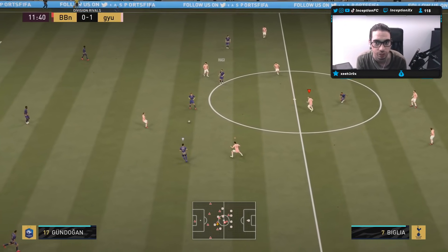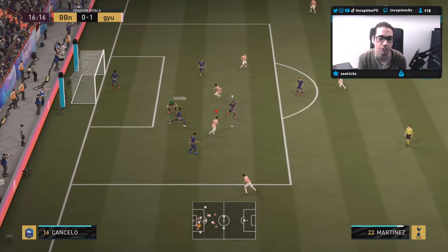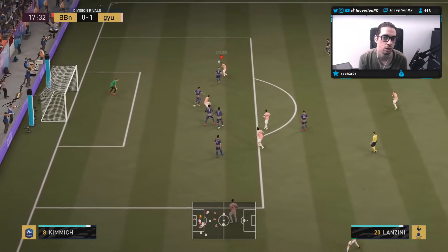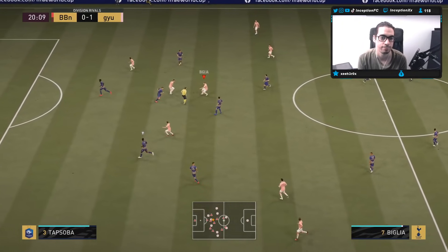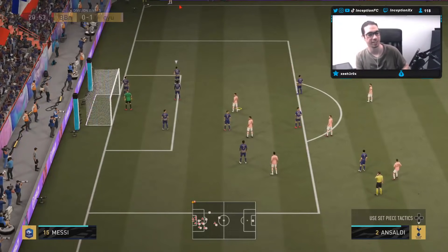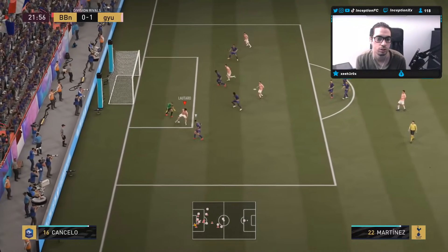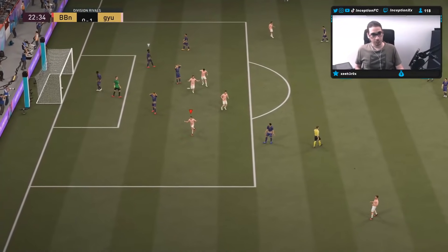That strike he took was actually pretty solid against Alphonso Davies. I shouldn't have taken that touch — that was bad by me. Lataro moves well there too. Kimmich with the block! That strike on his right foot was sick. I did the skill move to try to get a strike out of his left foot there, but it's okay. Good stuff, good stuff.